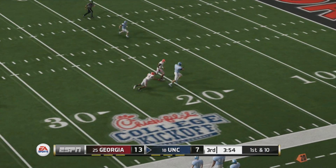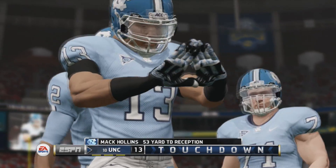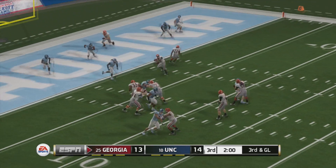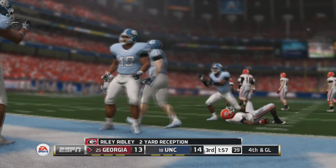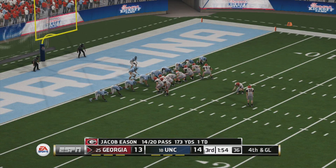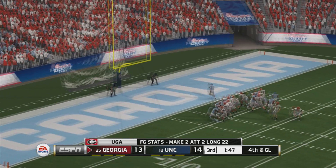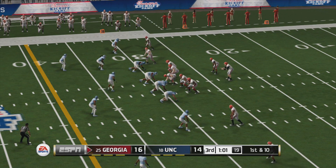The kick is up and it splits the uprights. He flings it, and it's the senior — breaks a tackle and he could go. He's leveled at the three. Georgia is trying to take the lead here. Kicks away and it's good. Georgia holds just a two-point lead.